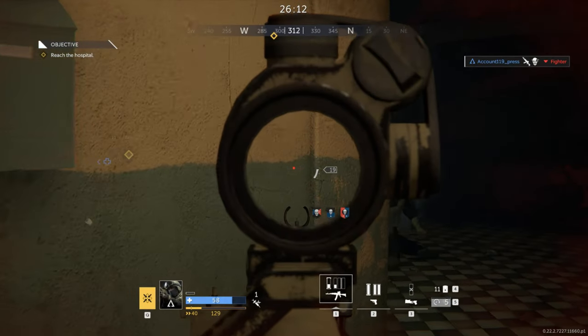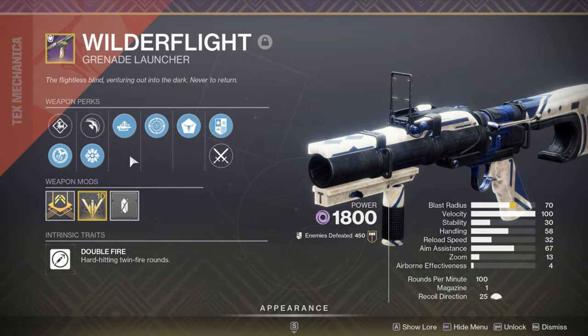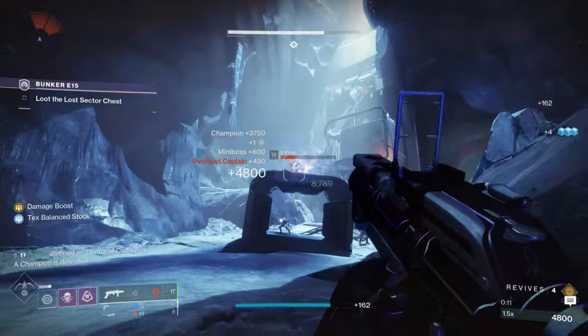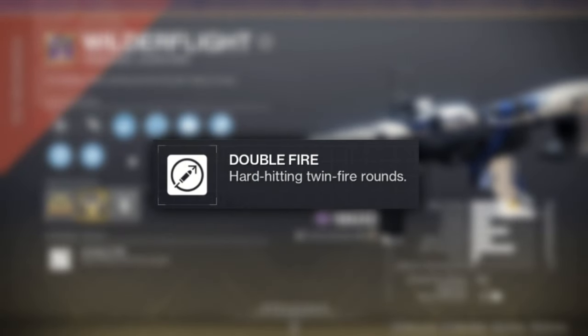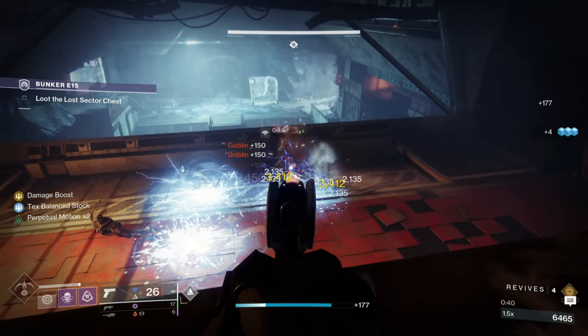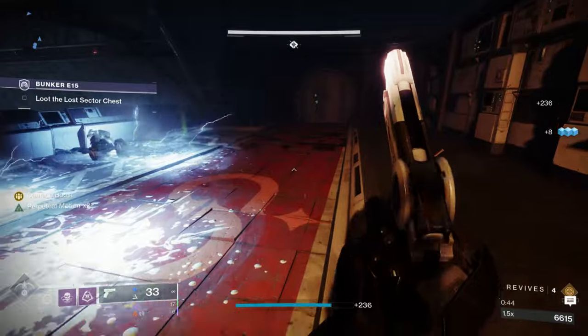Now let's get back to the list. The first weapon we'll be showcasing today is the Wilderflight, a breach-loading grenade launcher from Spire of the Watcher. This one may come as a bit of a surprise to some of you, but it's actually one of the most unique weapons in the game right now. Wilderflight's intrinsic perk, Double Fire, fires two grenade projectiles instead of just one, meaning it deals 30% more damage than a standard grenade launcher, and at the time of this recording, it's the only GL in the game that can do this.